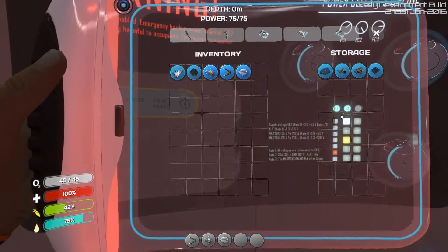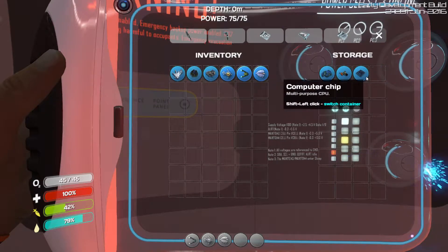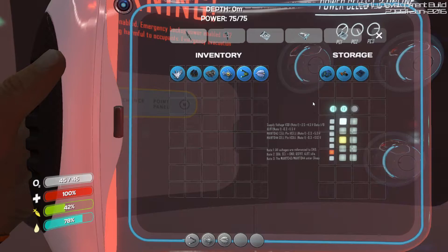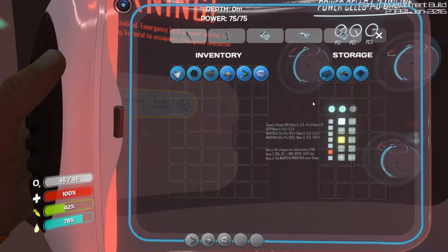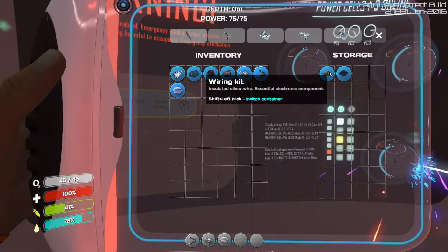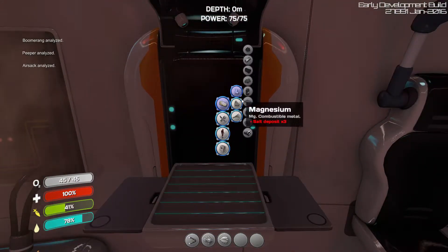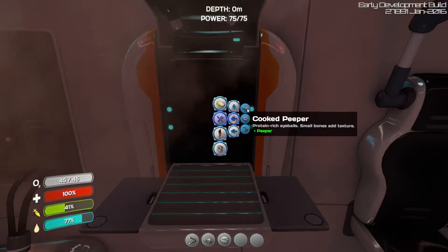They do give you some resources to start out with — some glass, a computer chip, and some lithium. Lithium is very important for reinforcing your structures, because as you build more, your structure integrity will go down, creating cracks and letting water fill in. Lithium can be found in the depths of the ocean, way deeper than where we are now.